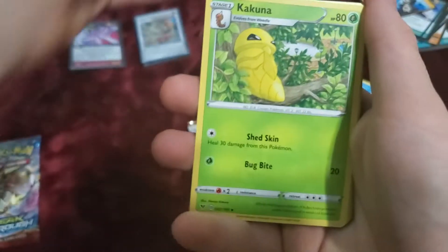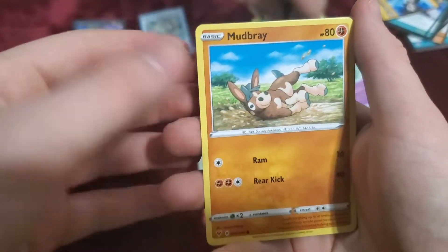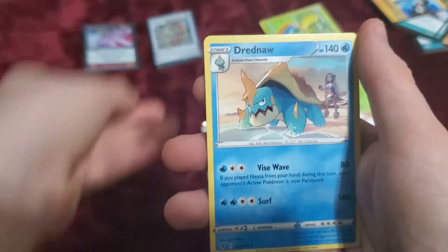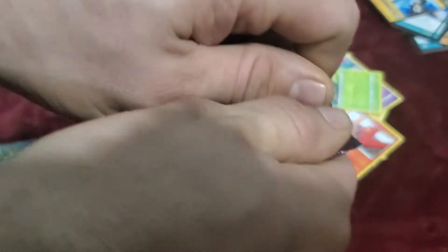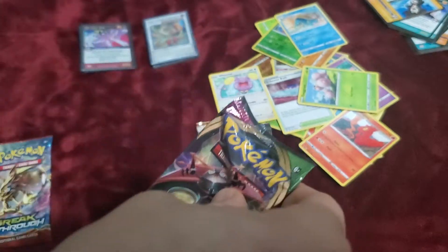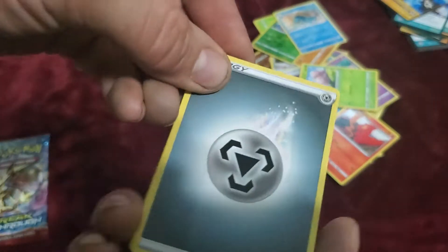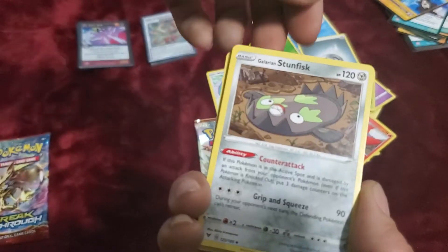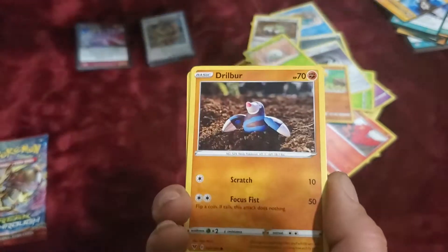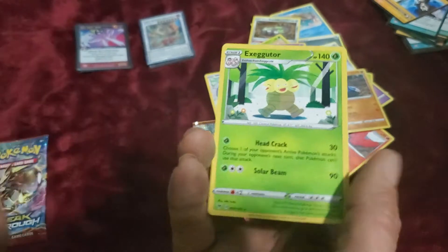Kakuna. Sir Chester Bath. Galarian Stunfisk. Cottonee. Mudbray. Slugma. Whismur. Go Goat. And Dreadnought — nope, not one out of that pack. Metal Energy. Galarian Stunfisk. Coating Energy. Shuckle. Minkata. Whismur. Drillbur. Whalmer. Cottonee. And nothing. Nothing. Bang.